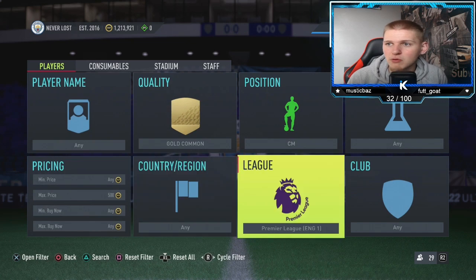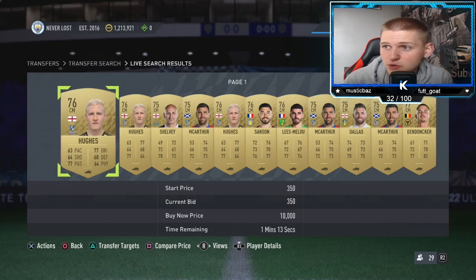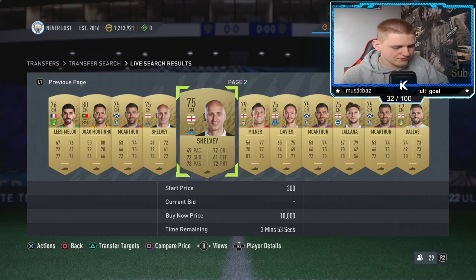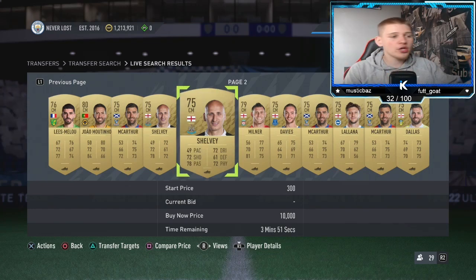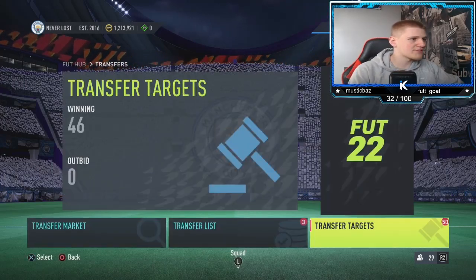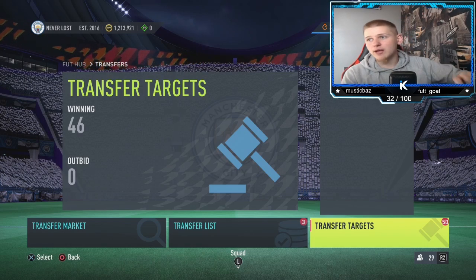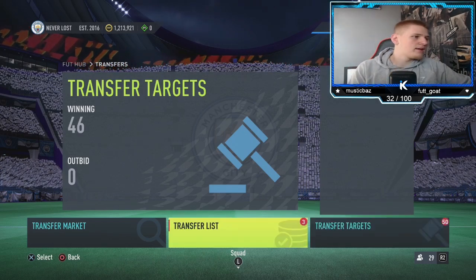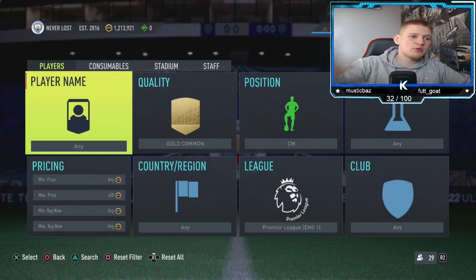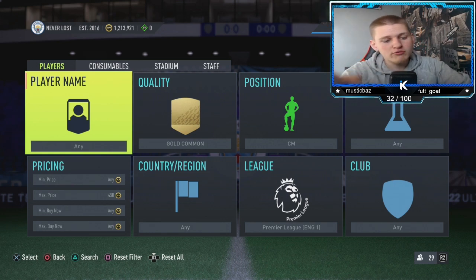Mass bidding doesn't sound like a lot but the thing is you're picking up a hell of a lot of them — like 40 every five minutes, so about 3K profit every five minutes, which is pretty good. If you want more you can bid at 450 for 200 coins per card. I'm a little low on time and my transfer list is full, so I can't demonstrate further. But that wraps up the second method.